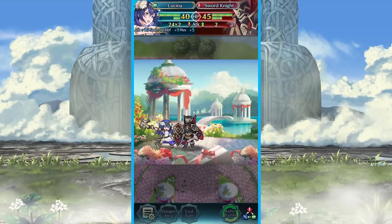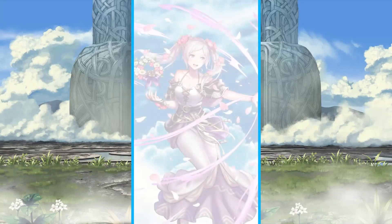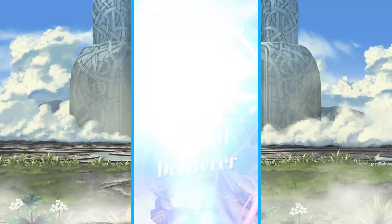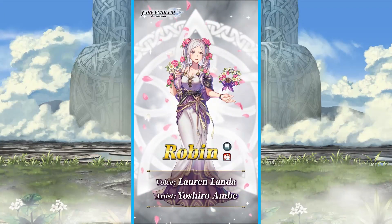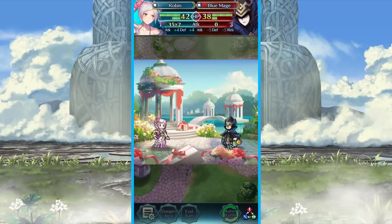This will probably be my first near save armor unit. As you can see, she doubles there, and that's probably what you want her to do — you can run a breath seal and maybe get an Ignis proc, which would be really good. It'll depend on her stats, but I really hope she's extremely speedy.